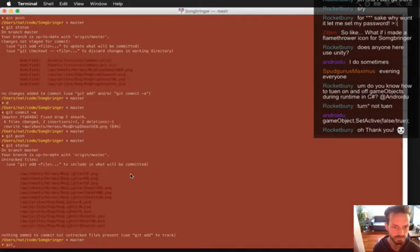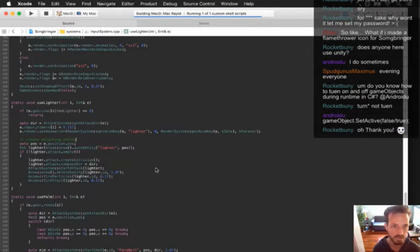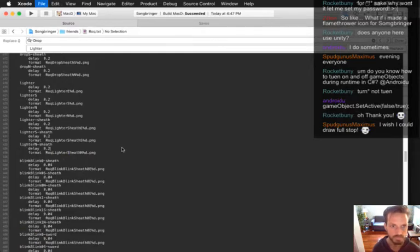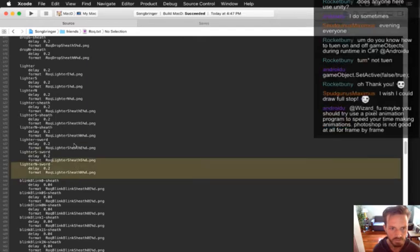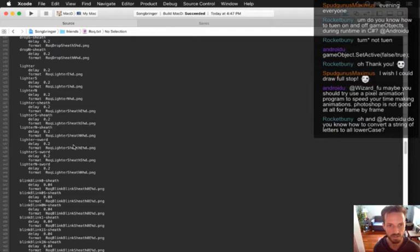Git status - got all these new lighter effects and stuff. Let's get that checked in. Change to lighter - all these. We'll call all those sheaths for now. That should be all we need, so now I should still be able to go in there and use the lighter and it should have exactly the same animation, but it's all set up so I can draw a new one.